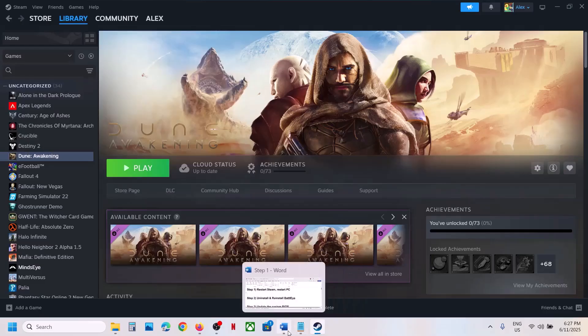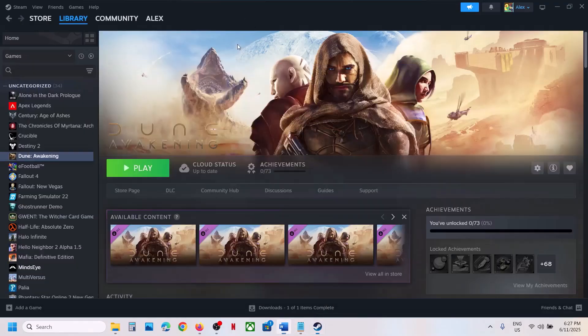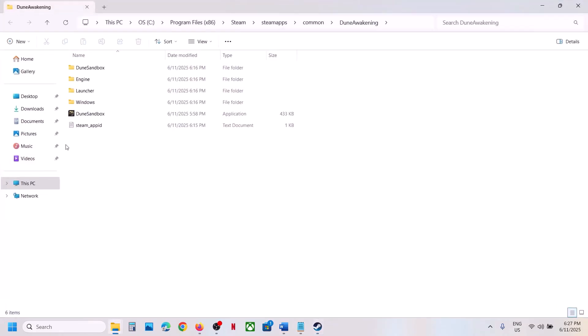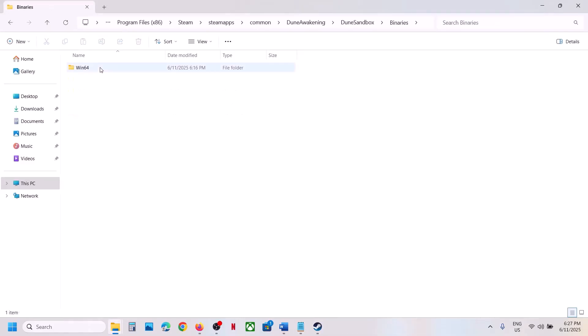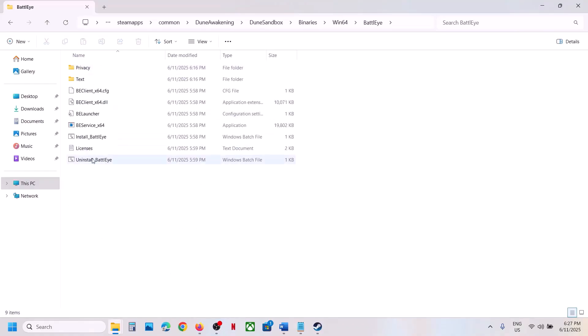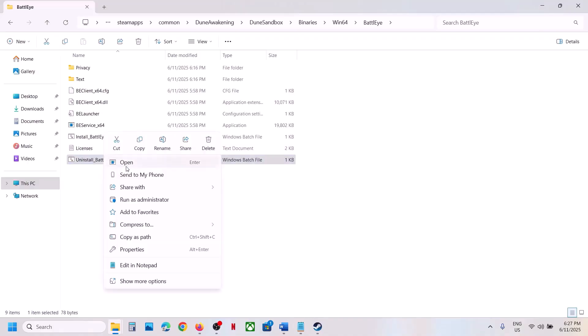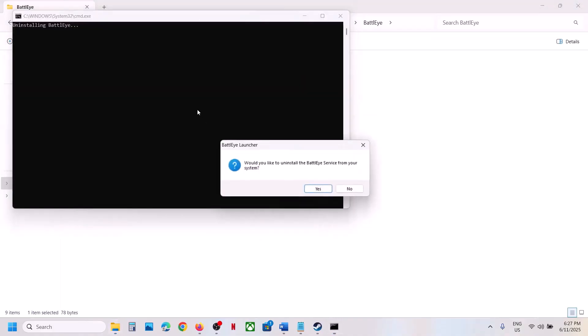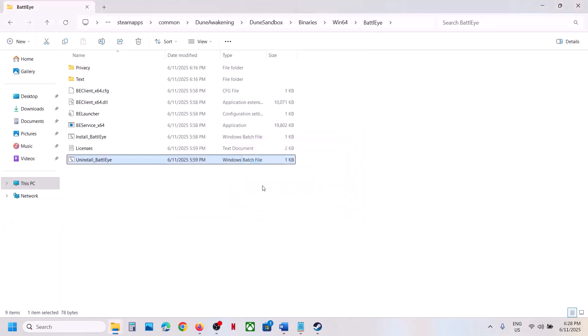Still not working? The next step is to uninstall and reinstall BattleEye. Right-click on the game, select Manage, then click on Browse Local Files. Open the Dune sandbox folder, open the Binaries folder, then Win64. Over here you can see the BattleEye folder — open BattleEye. You can see 'Uninstall BattleEye' — right-click and click Run as Administrator, click Yes to allow. You will see 'Would you like to uninstall BattleEye service?' — click Yes, then click OK.